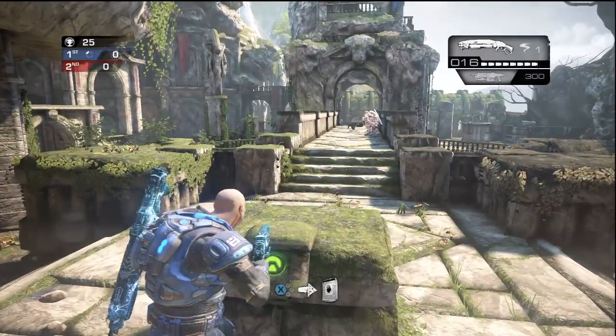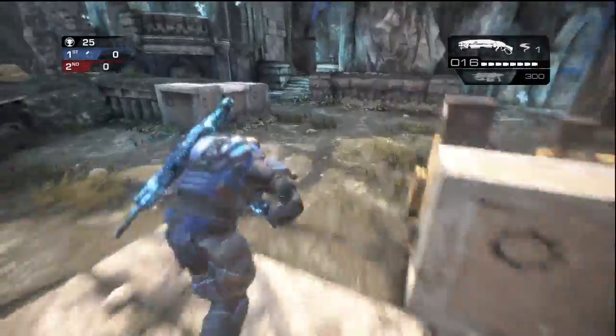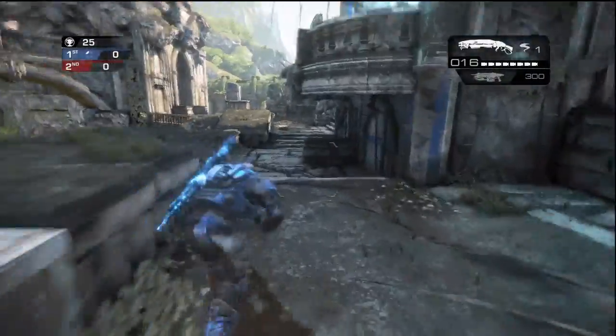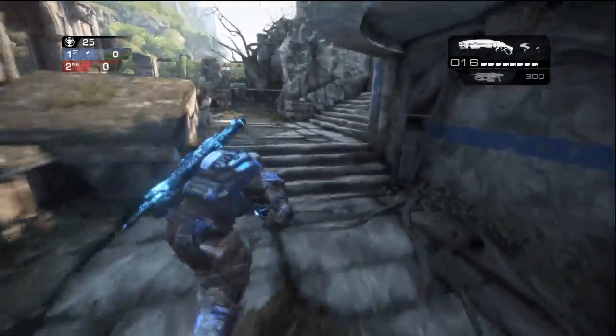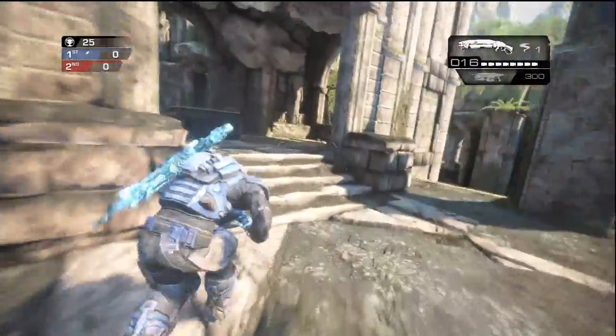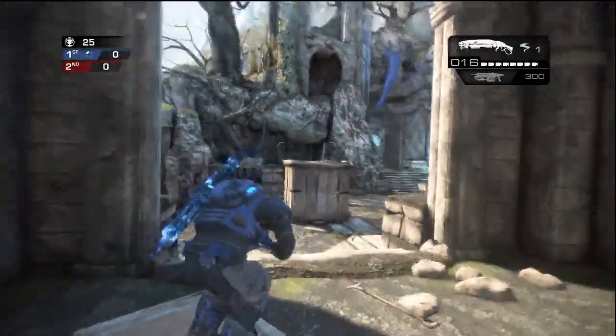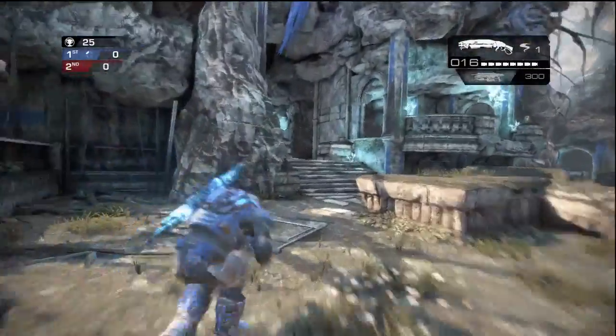Now we come over to the fifth one. This is actually a fairly simple combination, fairly easy to remember. The fifth one is right here, and the sixth one is completely opposite — it's back at the guardhouse. We're going to go back over there right now. Almost at the guardhouse and pressing that button. Now for the final seventh button.